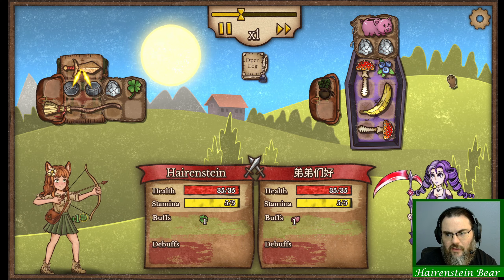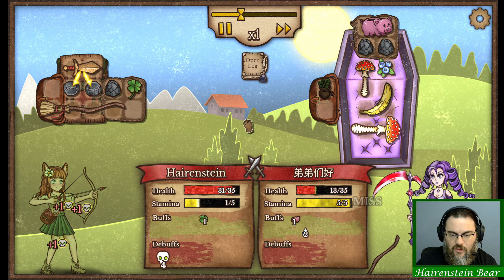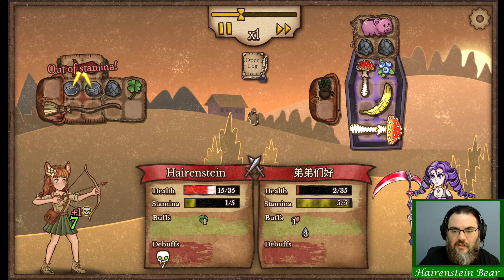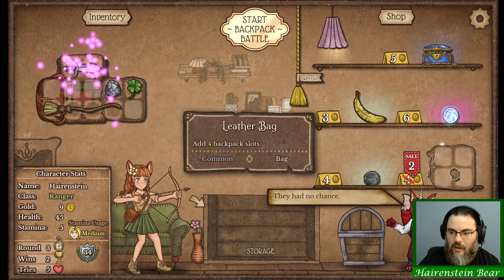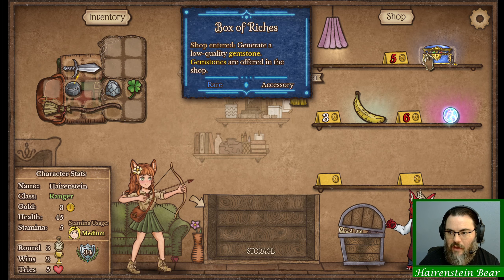Should be able to take out this one. She's got a little bit more healing, but I don't think she can keep up with our deeps. Our massive deeps. Nice, cheap bag here, another whetstone. Love that for us.